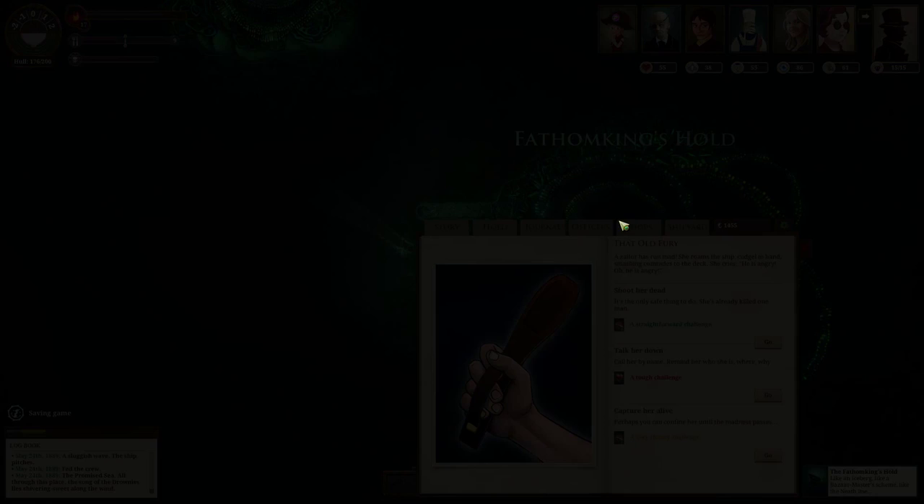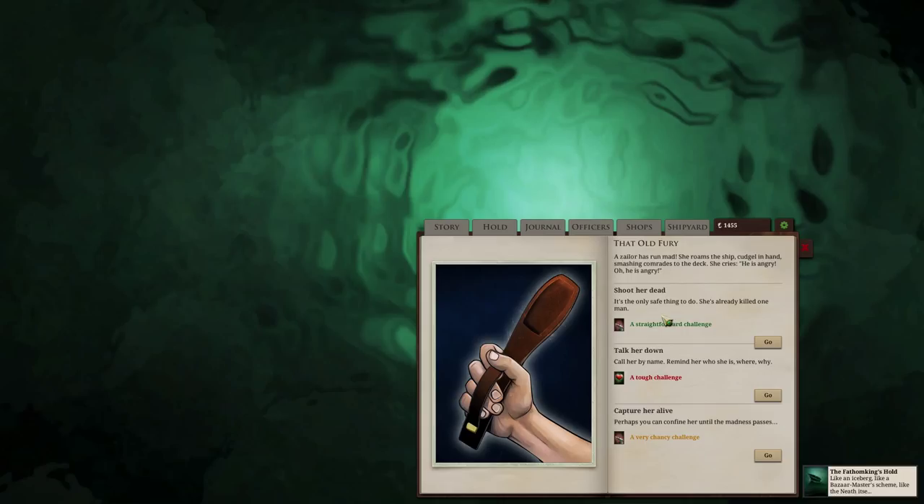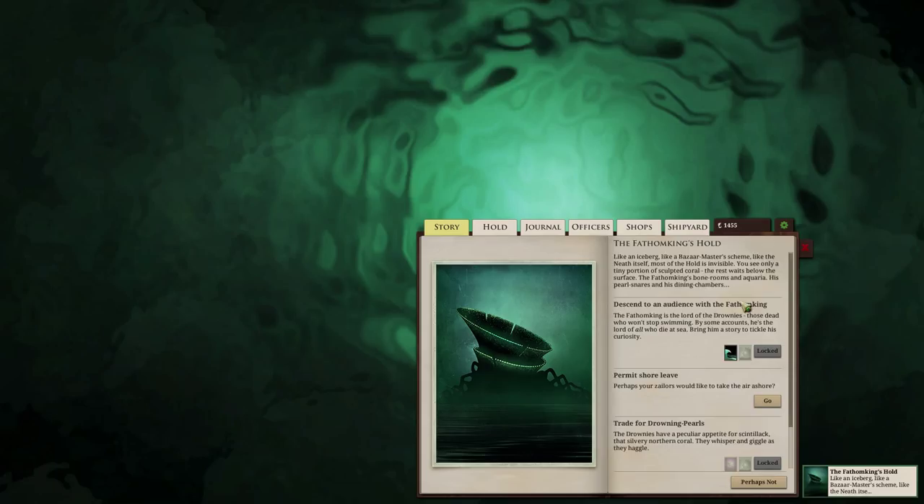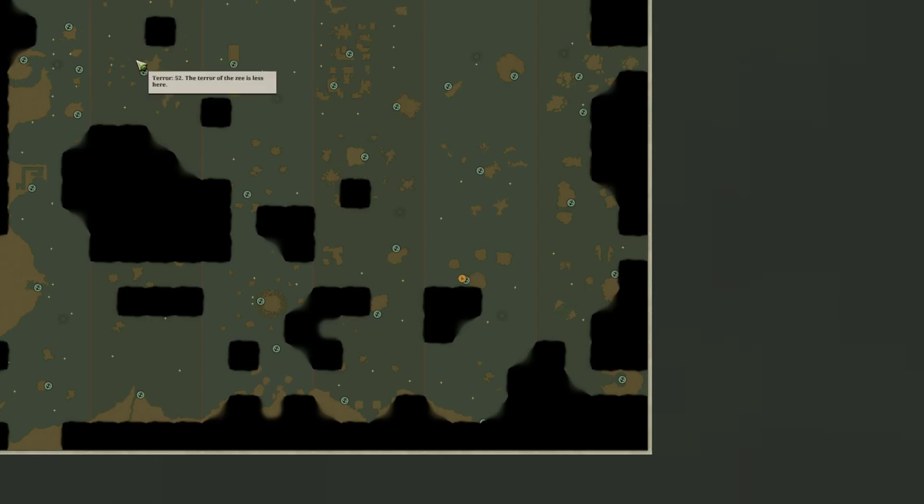Whoa - freaked me out. Alright, someone's gone crazy. I can't risk things getting too crazy right now, just shoot her. Fuck. Now I've got Storm's attention, lost two crew. But at least fear did not go up. Let's get a port report. Yeah, it looks like I've already dumped off a Blemigan here. Let's be on our way. I didn't realize how much my terror went up waiting for the red honey. Jeez.